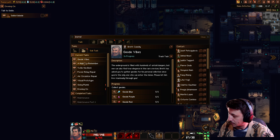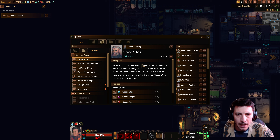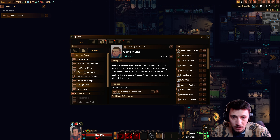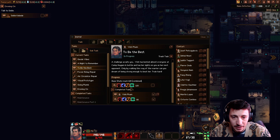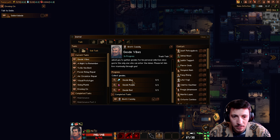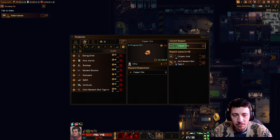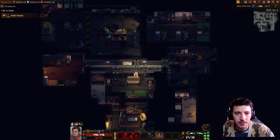Geode vibes — one moment. Sorry about that, had to step away briefly. We'll probably need to do one of these missions. To be the best — base stats reach 8, 120 combined. Night to remember. Maybe we hold on to that money just in case we need it for something else. Let's take a look at where we're at — 448 turns remaining.